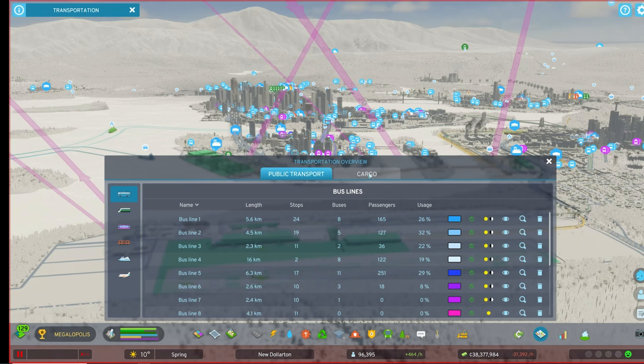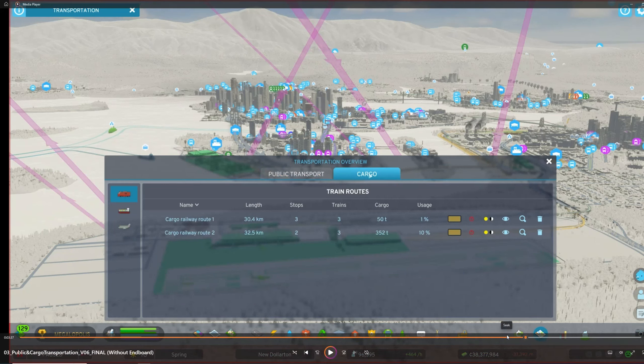The cargo transportation overview is here — cargo trains, cargo ships, and cargo airplanes! You can see how far the rail lines go — about 30 kilometers, which is decently far. You can see how many stops and how many trains are running for cargo. In City Skylines 1 the cargo train situation was a cluster sometimes, so it's great to have more control over cargo coming in and out of your city.